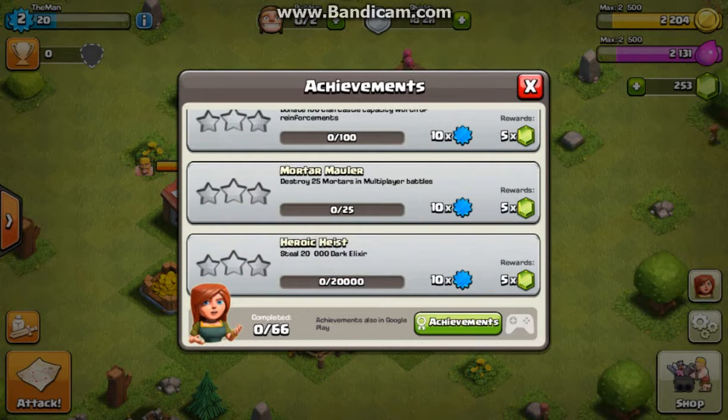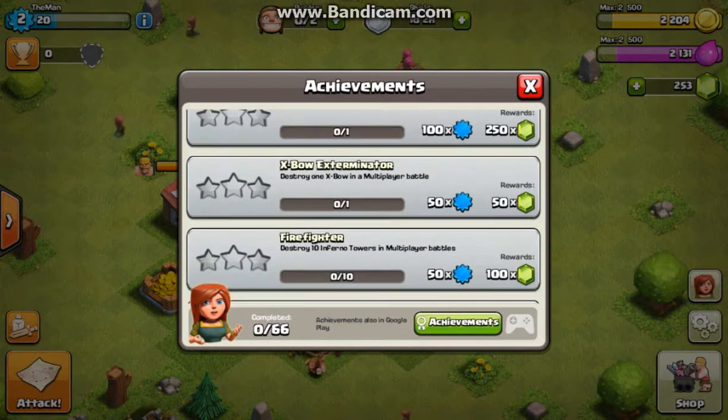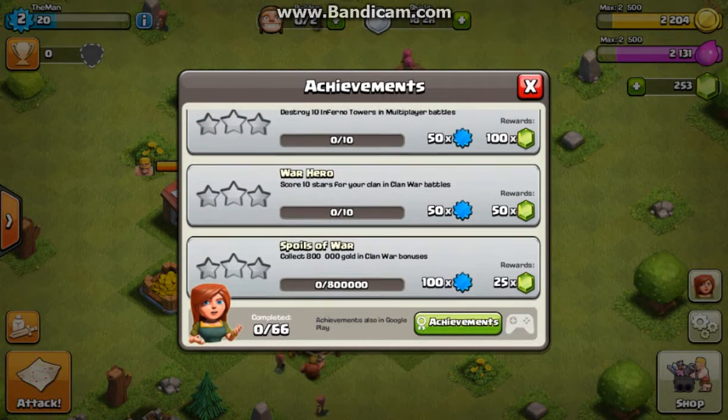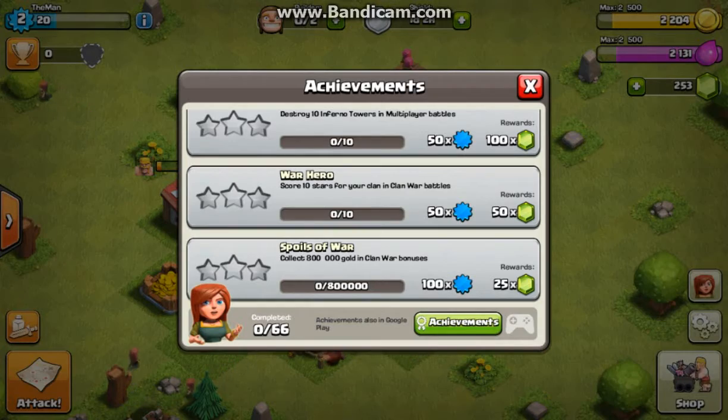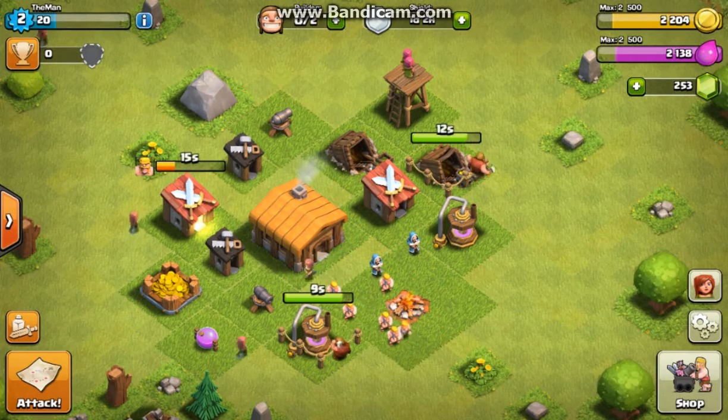I'm not going to be upgrading my town hall until I have everything 100% maxed, including walls — which will take a lot of time later on when they start costing 200,000, 500,000, and eventually a million at Town Hall 9. That's what my main account is right now — Town Hall 9. Those walls are a pain in the butt. But anyways, these upgrades will be done soon.